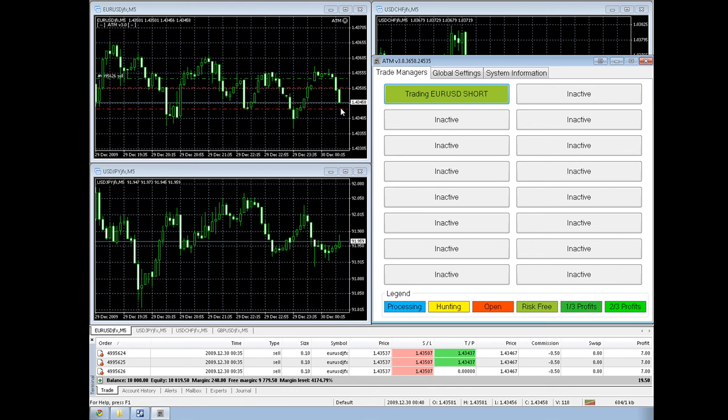When it hits take profit 1, because we have aggressive selected, it's going to sell 2 lots — which means it will automatically skip through the green at 1 third, because it'll take 2 thirds of the profits. This indicator will then light up here, because there will only be 1 lot left. If we had left aggressive unchecked, it would only sell 1 lot and show 1 third of profits taken. If it then hit the second target, 2 thirds would light up. But in this case, because we're selling both at once, it'll automatically skip from risk-free to 2 thirds.